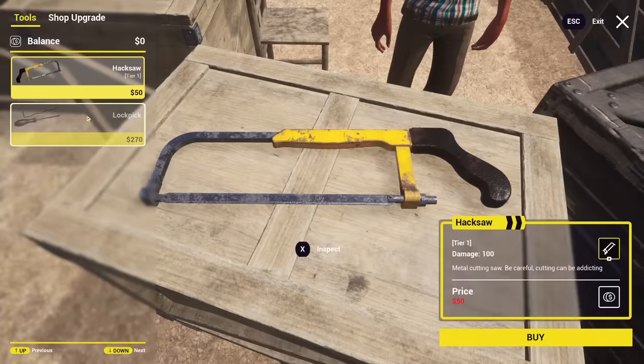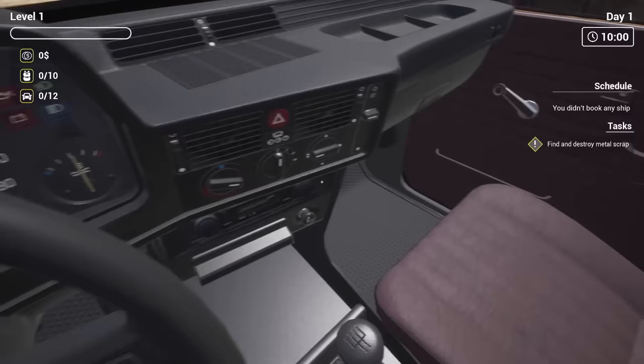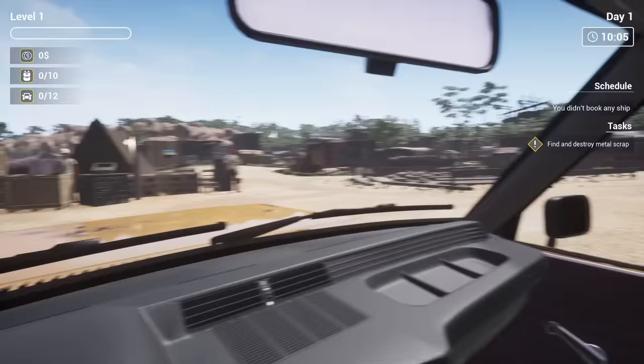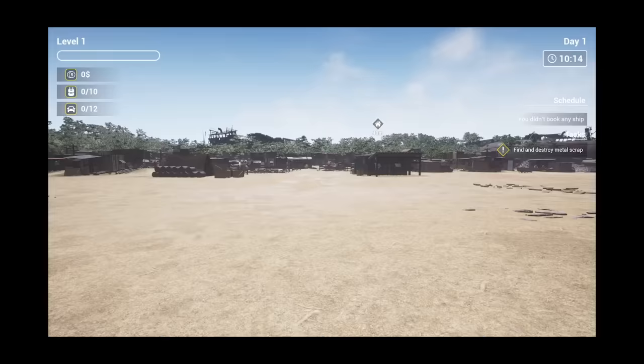We can buy different tools from this vendor, though we currently have no money so that's not much use. We've also got a car over here with a pretty detailed dashboard. We're going to head along to where this symbol is on the map — I don't really think I had to drive there, but we did.